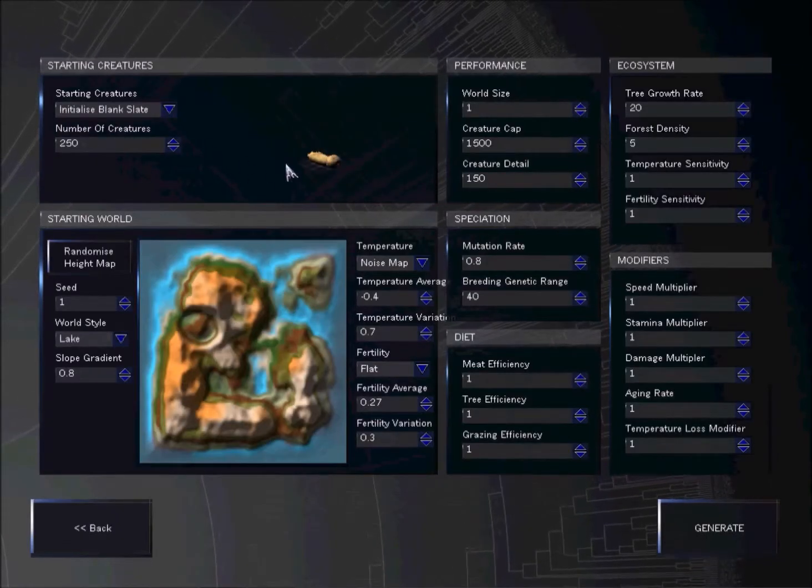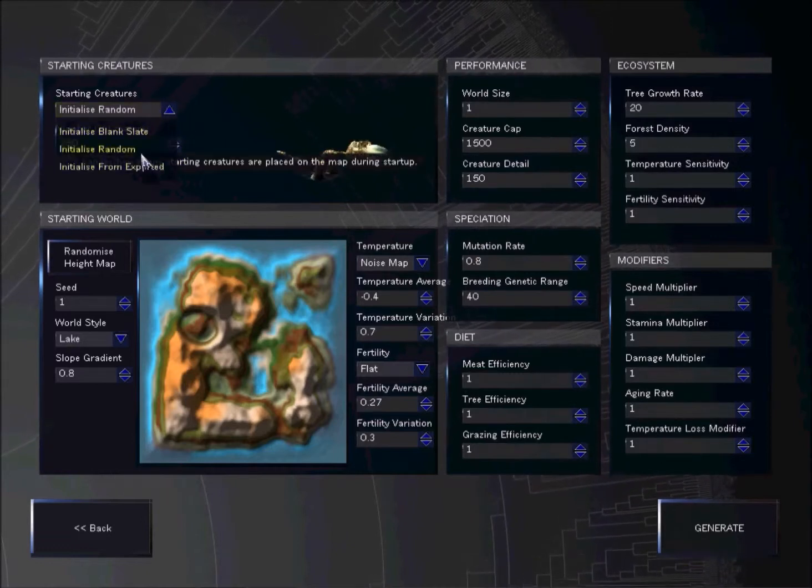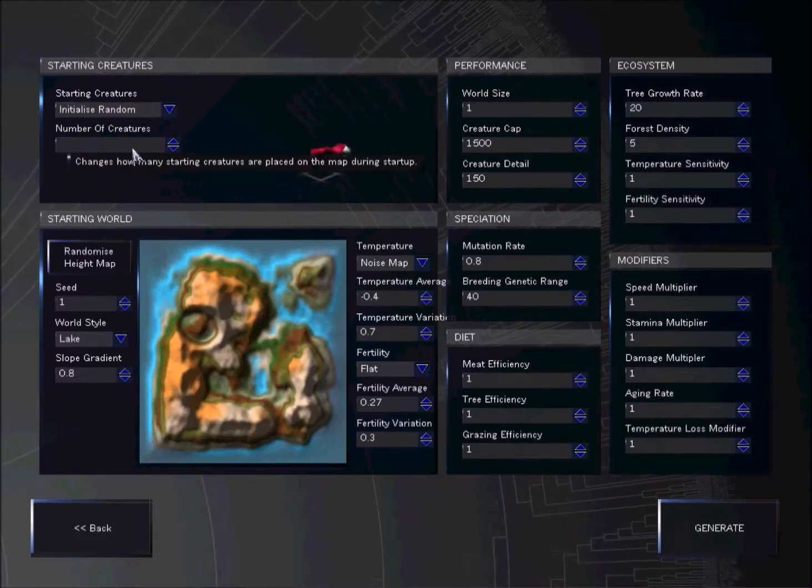Basically, you're creating your own species. You can create your own world of species and I'm just going to initiate random. Let's go to — 250's fine.